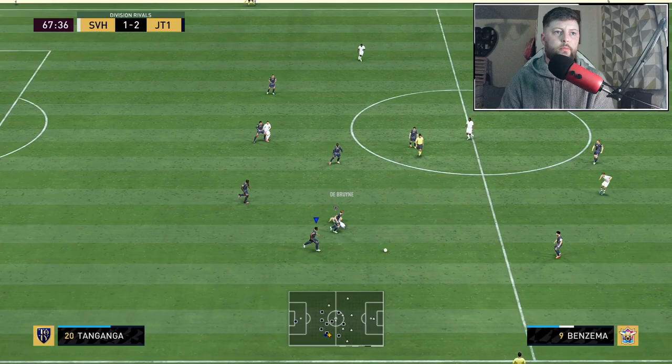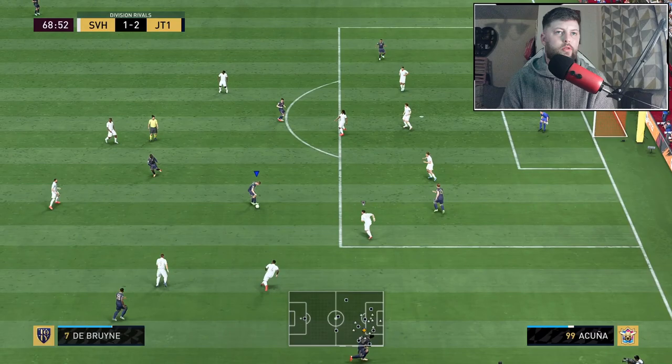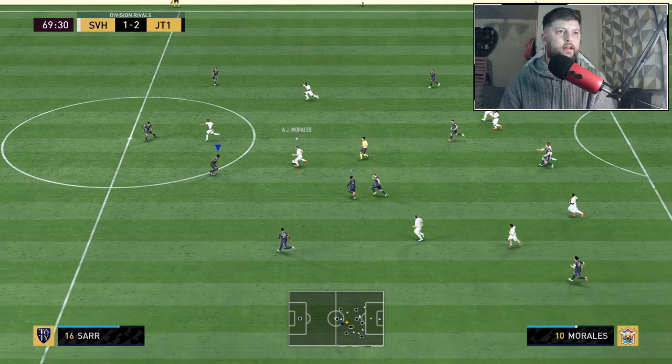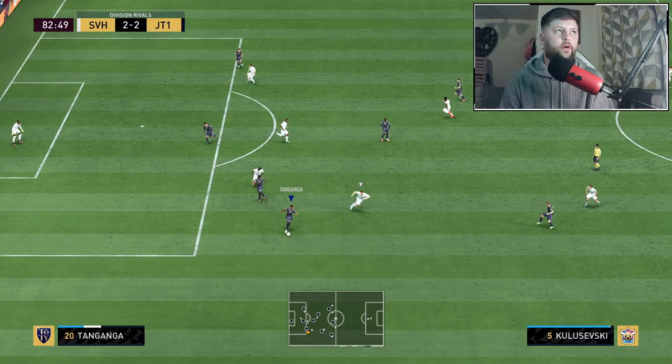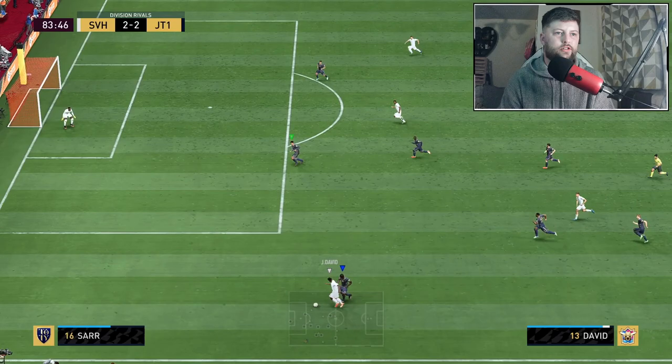Benzema going forward, De Bruyne's going to tackle. Tanganga with the little ball across — cracking ball into Salah. He's going to try and find Kane again. Alaba deals with it. De Bruyne caught that turn easily. Tanganga with a challenge — throws him off at the very minimum. Good tackle. Finally in the 82nd minute. Stamina's looking a little bit dry — just under half. In foot champs that is personally not necessarily the greatest level you'd want from your right back at that stage.